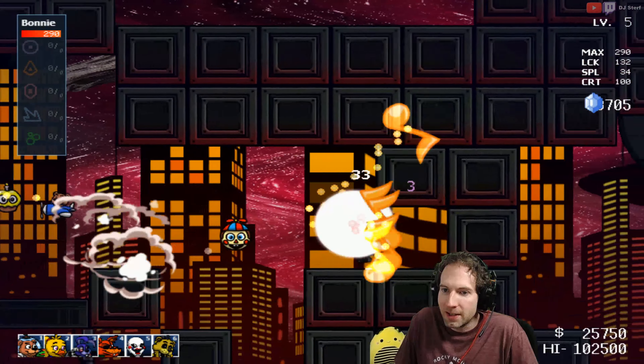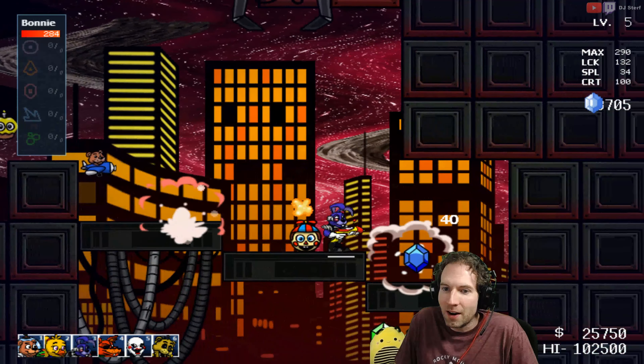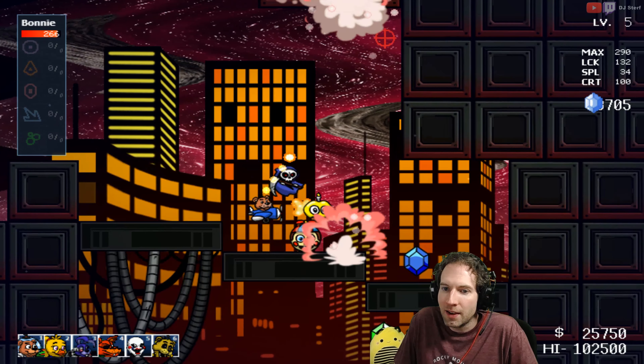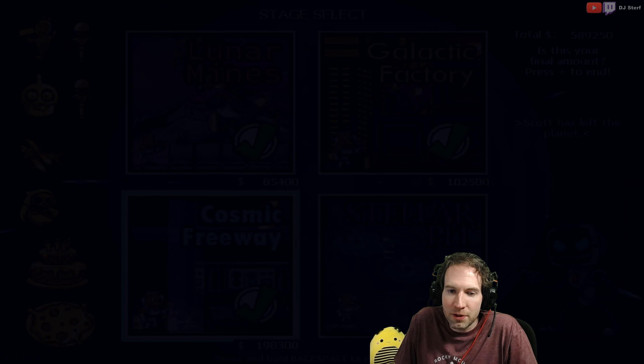Galactic Factory is a little silly because you have to do nothing at one point. We're just gonna let the cupcakes fall on our head — just stand here for about 5 seconds at the edge of this platform, and then it'll let you ascend into that scepter.